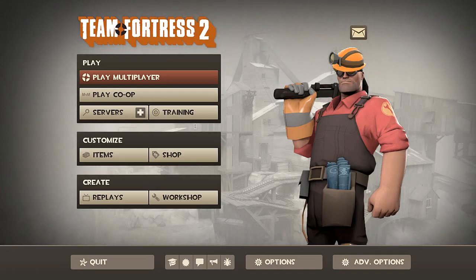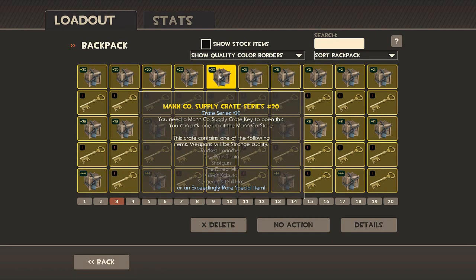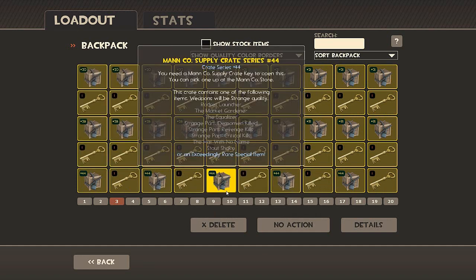Okay guys, what is up — welcome to another video. I thought about what I could do as something like a raffle, so I took the best crates I could possibly find. These would be crates 20, 21, 28, 31, and 44.